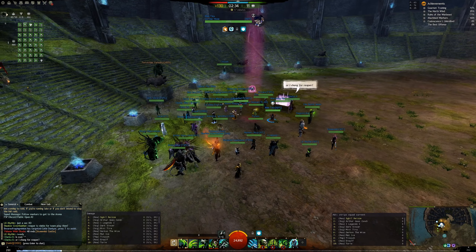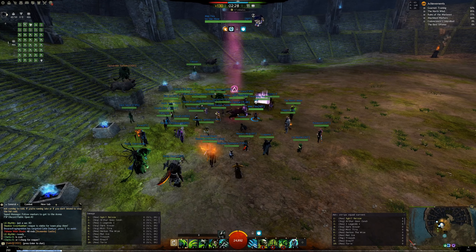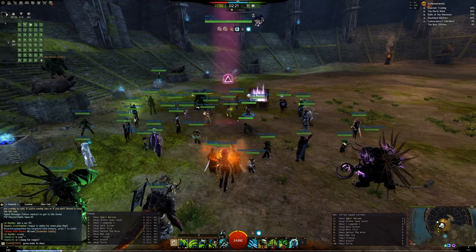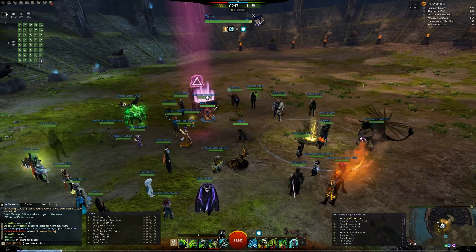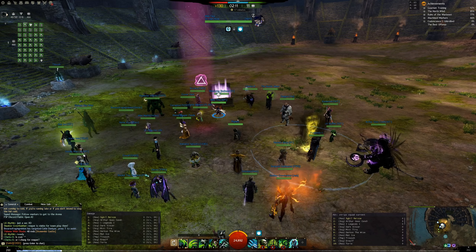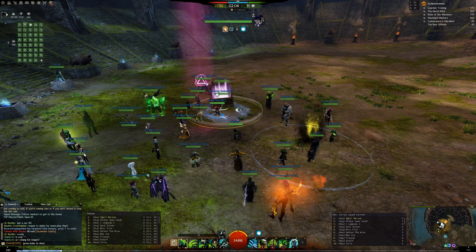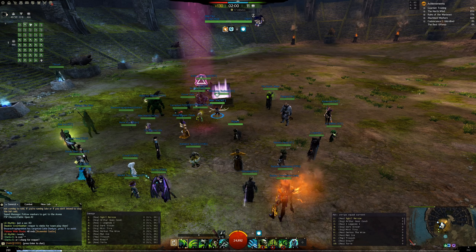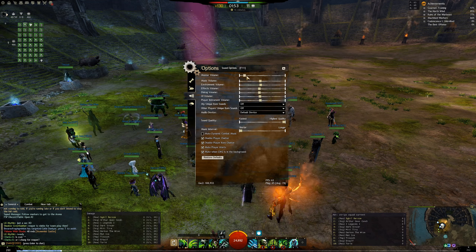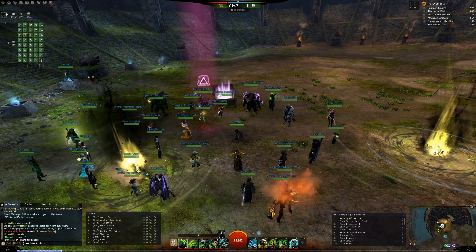There have been quite a few balance changes recently and also hotfixes. First, they changed how the shade functions again. When Scourge first came out, you hit around yourself and also around the shade. Then they changed it so you only hit around your shade because Scourge was really strong — but they brought it back. So if you play Scourge now, your F2 to F5 will hit around yourself and your shade again, which is arguably a terrible balance change. Because it was overpowered, they hotfixed it again, and now Scourge is in a worse position than before.